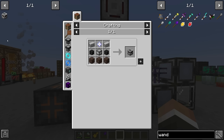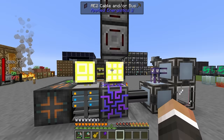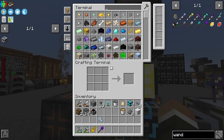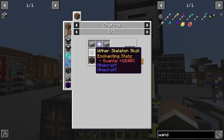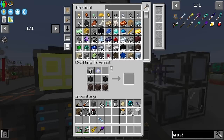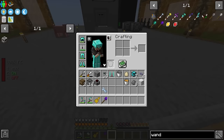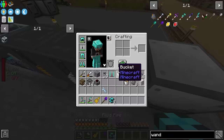In order to house withers, as I mentioned previously, we are going to need to get the wither builder. The tricky part about the wither builder is that it requires a supreme machine frame in the center. Almost everything else we have — we're only missing some plastic. That shouldn't be a problem because we do have a bunch of latex that we can run through our latex processing unit.